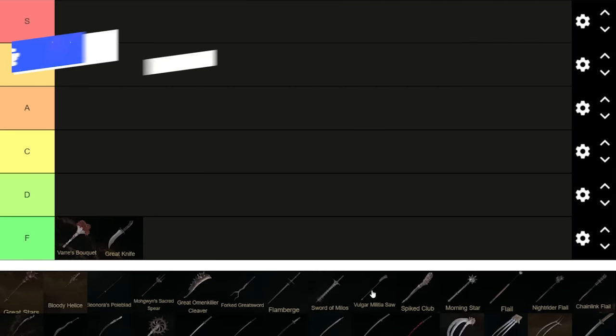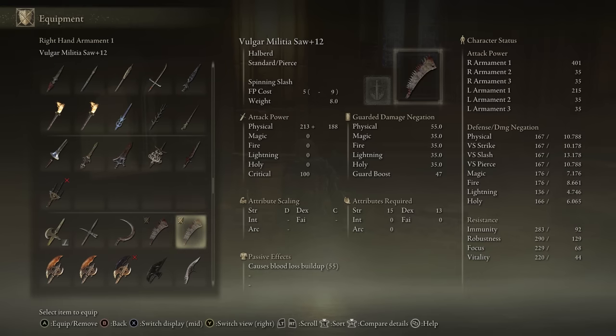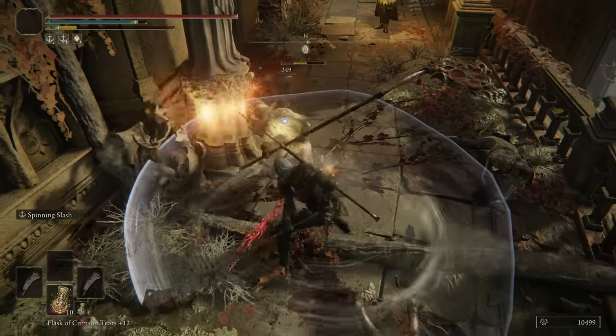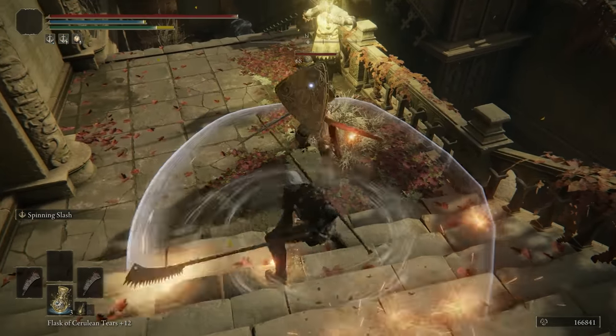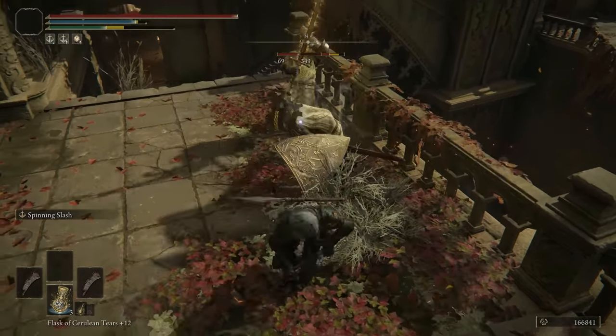It's time for the D tier, and we're starting with the Vulgar Militius Saw. This is a Halberd weapon that has 55 bloodlust buildup on it. You can infuse this with Ash of War, so you can change it to any kind of affinity you like. Spinning Slash is its standard Ash of War, which is pretty solid. I tried to two-hand this and make some kind of build out of it — it didn't really work super well because of how slow the Halberd's attack animations are, but it's not a bad Halberd.